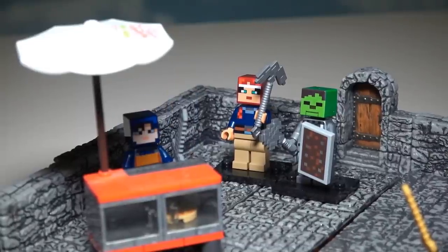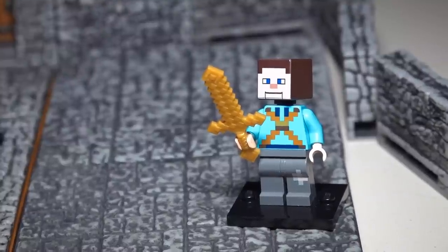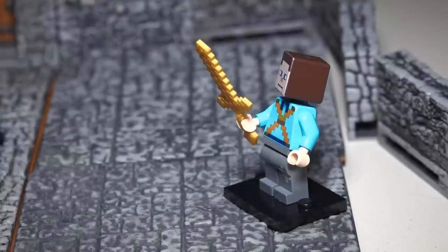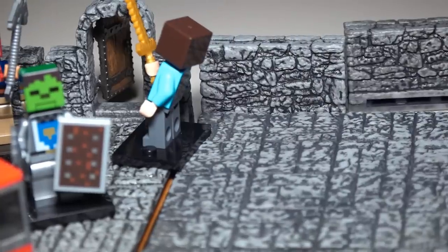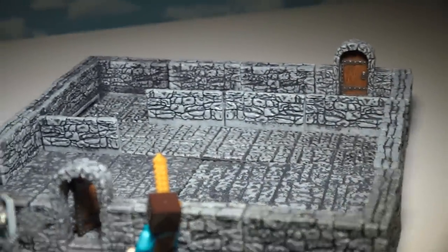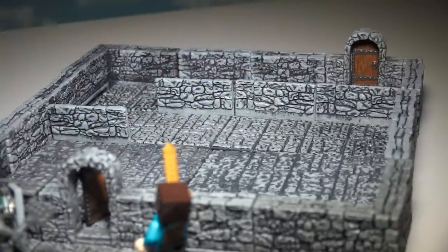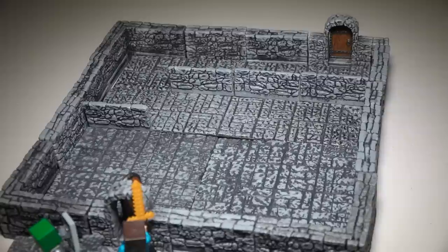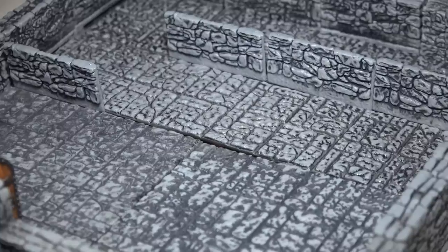We found a pizza stand in the dungeon! Come on, we gotta keep fighting. Let's go on to the next dungeon through that little door. In this next dungeon area, we've created a dungeon with little walls that separate it into little sections. Let's go inside and see what awaits us.